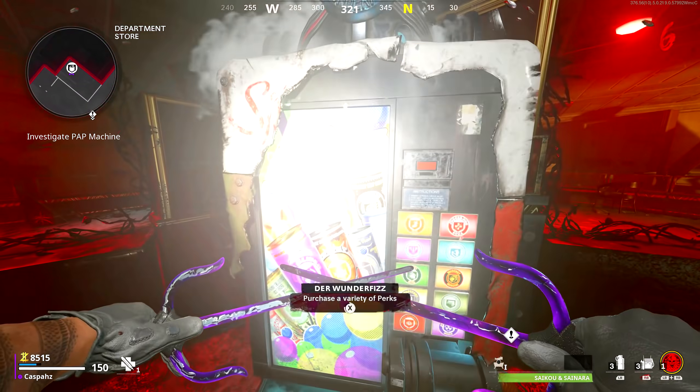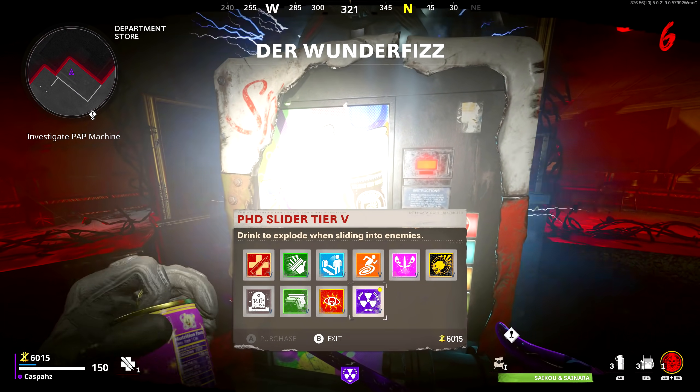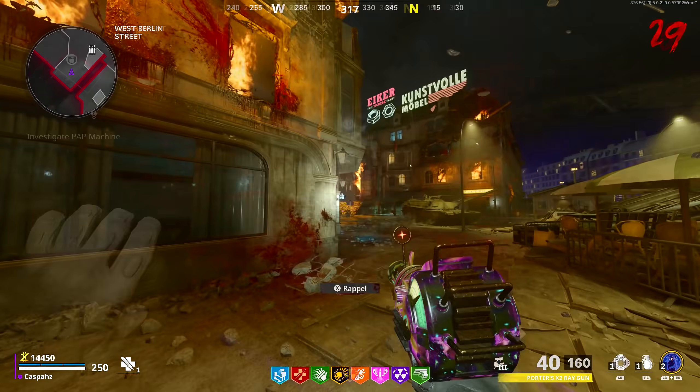Step number one: make your way over to the Wonderfist machine and purchase yourself PHD Slider. This is necessary for the glitch to work.